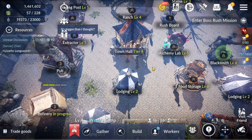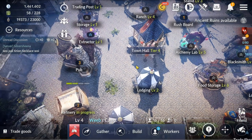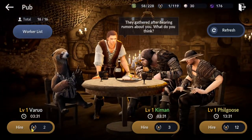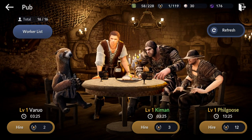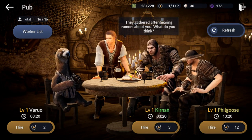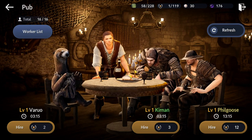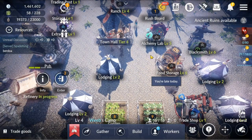Another tip about action points: a cheesy early-game method is that there's an achievement for hiring workers. You can abuse this by going to your pub, hiring a worker, then dismissing them, then hiring again — there's usually about a 5 to 10 minute timer. You keep doing this every 5 to 10 minutes to get free potions for more AP, so you can level your gathering faster. You can also get AP from knowledge and other things in the game, but we won't cover those here.